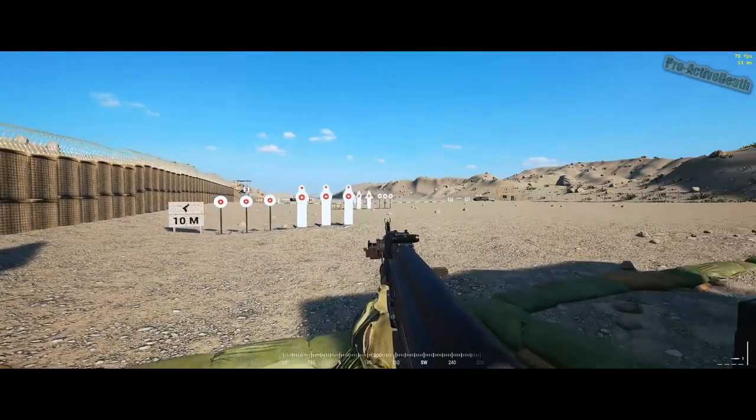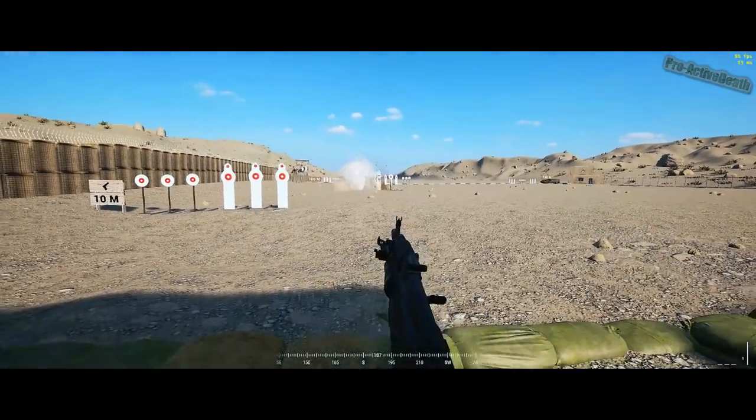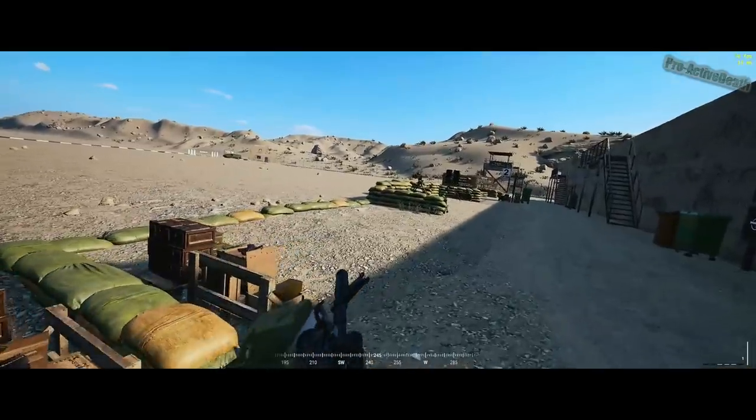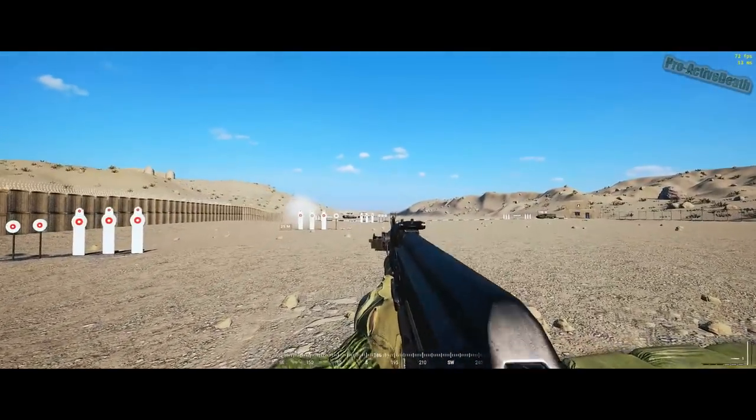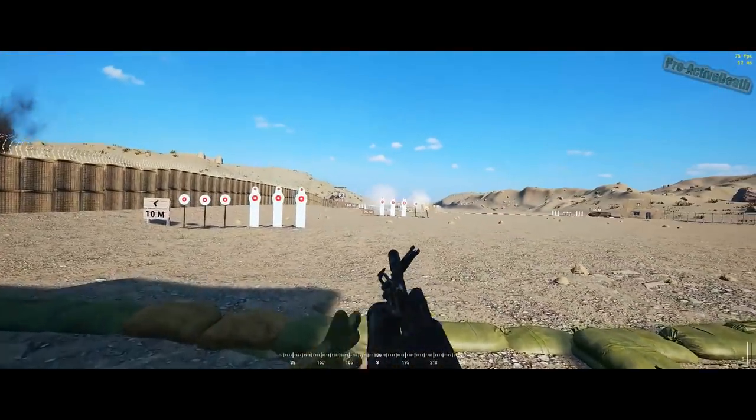The militia and Russian factions operate similarly, but with some differences. In this case, their aiming reticle hangs off the left side of the rifle. One downfall of this is when aiming down sights with the Grenadier kit, it does block a large portion of your screen.